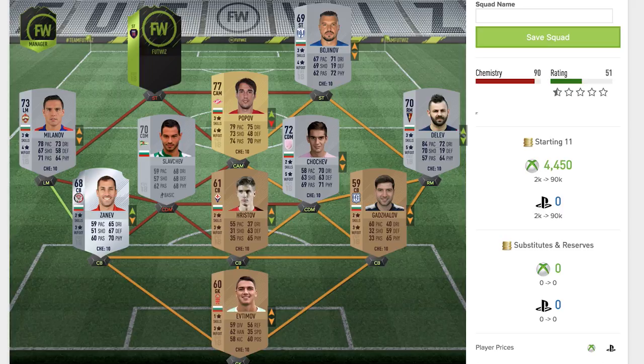The penultimate player is Bozhinov — a 69 rated non-rare silver striker. He's got three star skill moves, four star weak foot, 67 pace, 71 dribbling, 69 shooting, 62 passing, and 72 physical. Once again 19 defending, just like right mid Delev — there must be a consistency with Bulgarian players and 19 defending. Conspiracy theory proven.